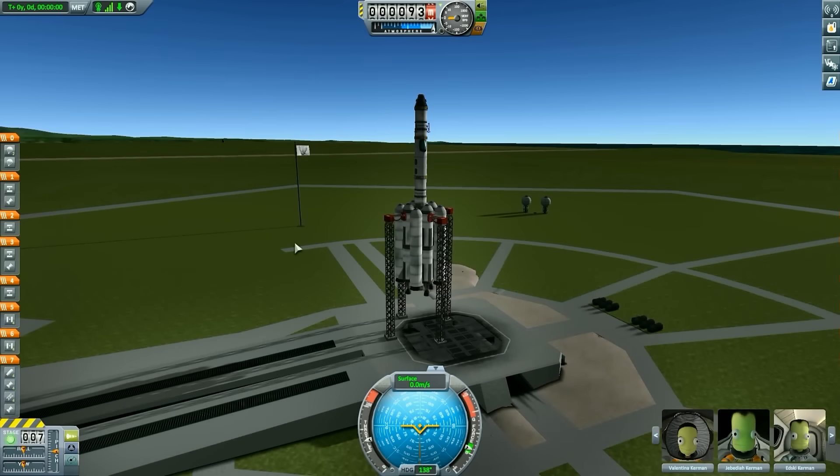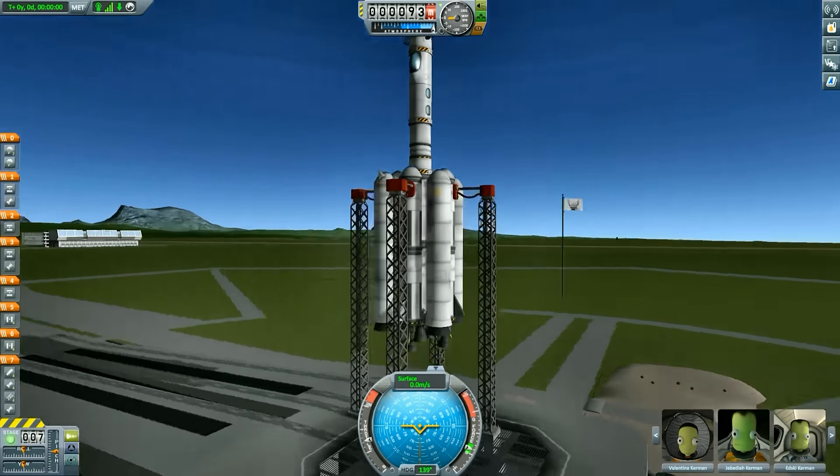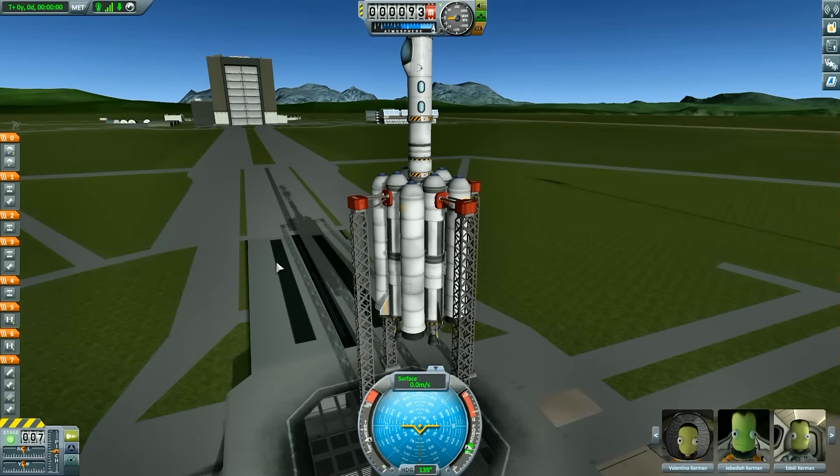Hello everyone and welcome back to Coral Space Program. We will be trying to go to the moon, land on the moon, take two tours there, and then also come back in one piece. I went ahead and built this rocket off camera because it took me a little while to come up with a design that I think will work for us.